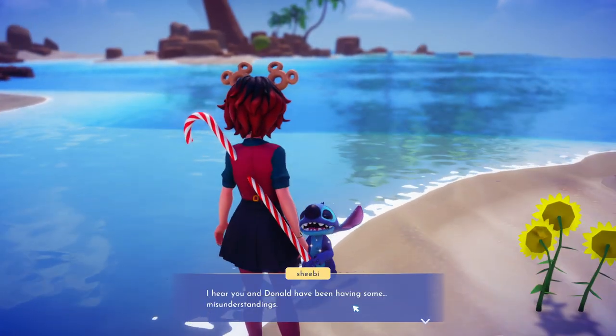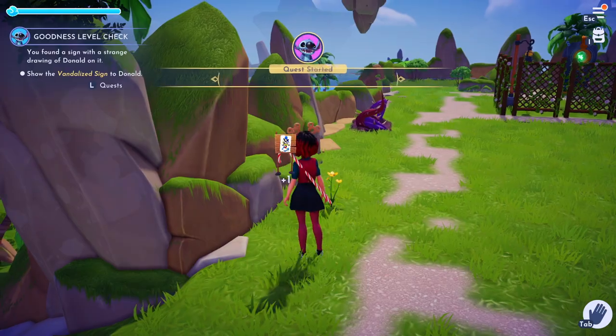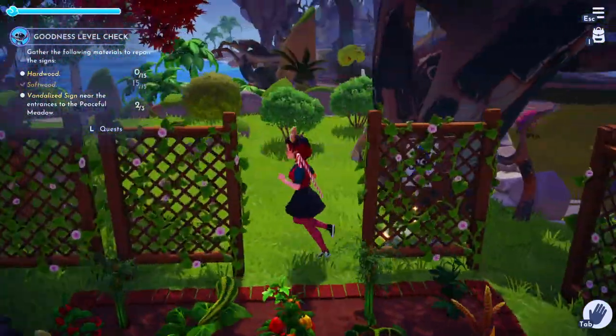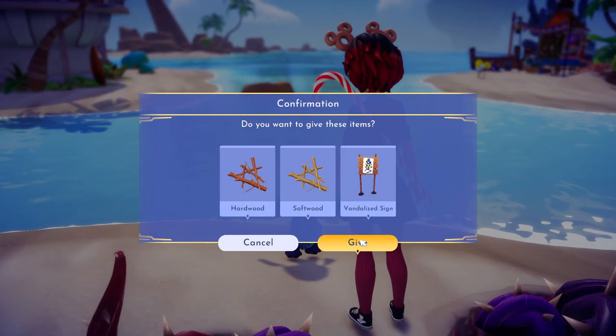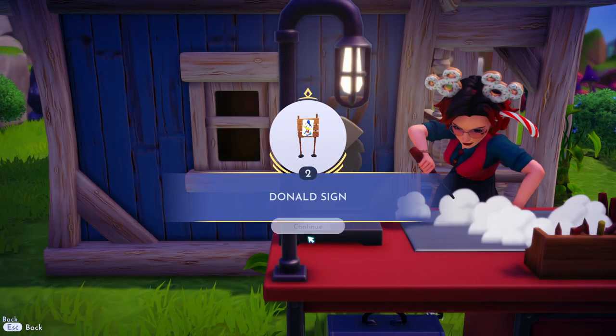Then we're going to go back and talk to Stitch and decide that we need to fix up the signs, so we need to teach Stitch how. You're going to need to go pick up the other two signs from these locations as well as 15 softwood and 15 hardwood. Give those materials to Stitch and then you two are going to head to a crafting station and you're going to teach Stitch how to fix the signs.